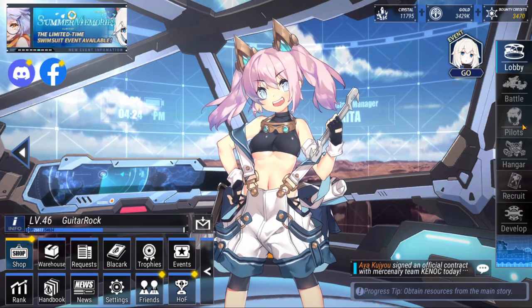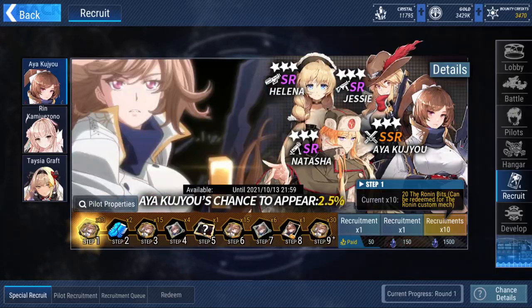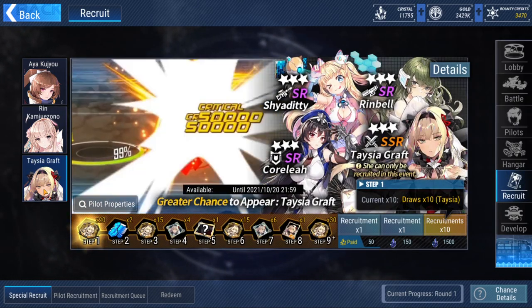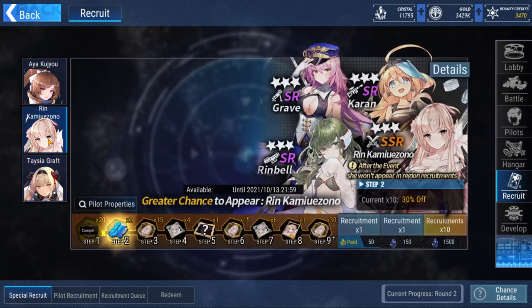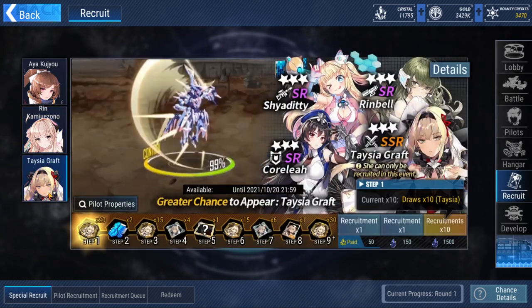So let's talk about the new banner. If you guys are not aware, there's a new banner here. You can see Teysha Graft is right here — the must-have character for every single free-to-play. This is the one that's recommended for most players. She will basically outrank Rin in the future, if you're talking about far in the future, in the UR ranks.